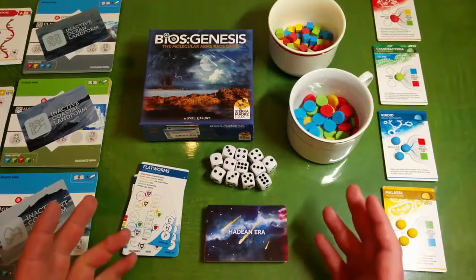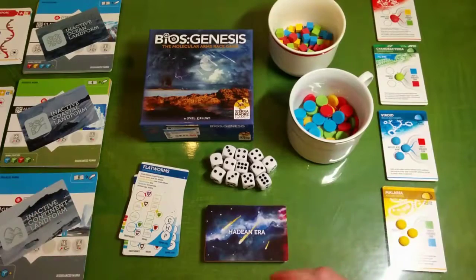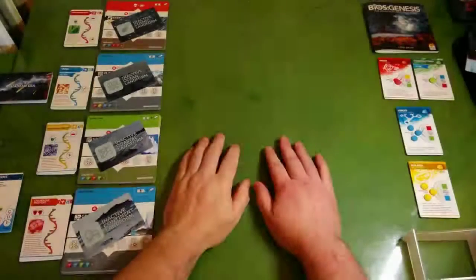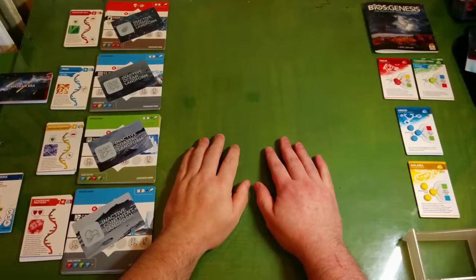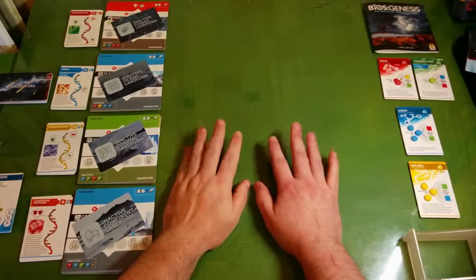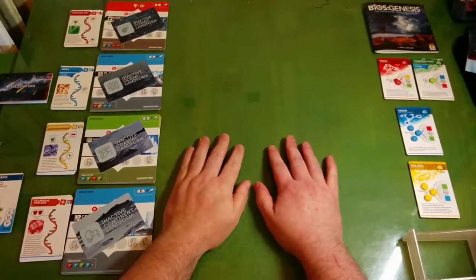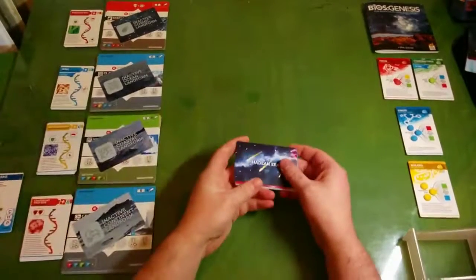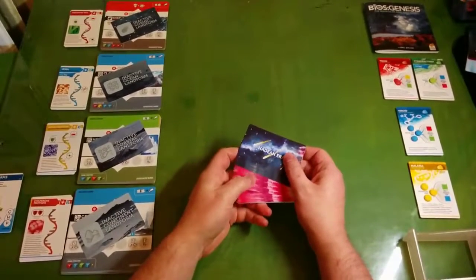I'm going to have to zoom the camera way out because it takes up a whole bunch of table space. So, Bios Genesis - here's how it works. I wasn't kidding when I said it took up a fair bit of table space. Right, where to begin with this monster? First we have event cards - three types of event cards.